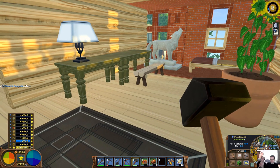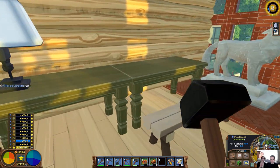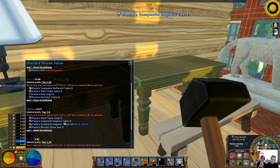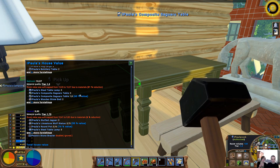If you have multiple items of one furniture type in your room, you have to keep in mind that the value they give to the room will cap. In this example, it's the two tables standing next to each other. The first table gives its full value to the room, while the second one only has a 60% value.